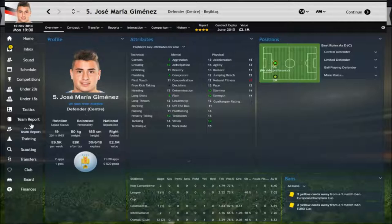As you can see here, he's at Besiktas on loan — this isn't actually real life, he's still at Atletico Madrid, it's just where I'm at in this save. He had a good World Cup for Uruguay, and he has an absolutely massive future ahead of him in the game. He can become available in Football Manager 2015 if you get him at the right time, and he's certainly one player with a hell of a future.